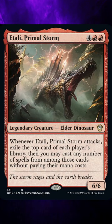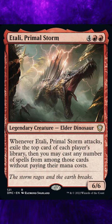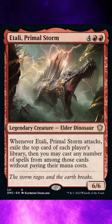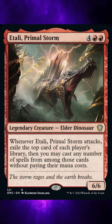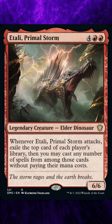Ruling 3: If an exiled card has X in its mana cost, you must choose 0 as the value of X when casting it without paying its mana cost. Ruling 4: If you cast more than one of the exiled cards, you choose the order in which to cast them.